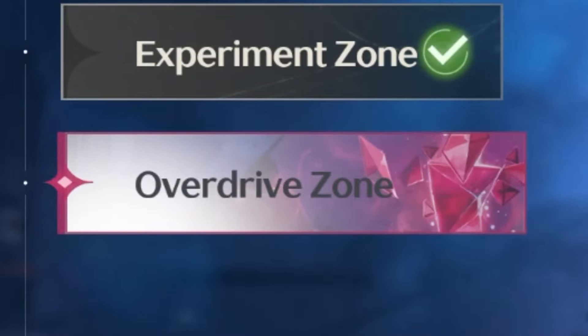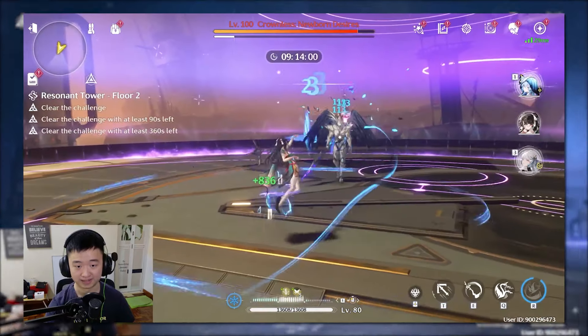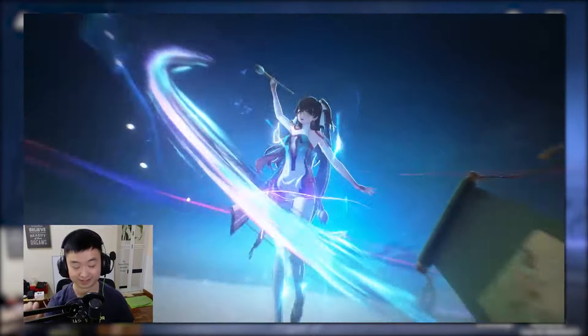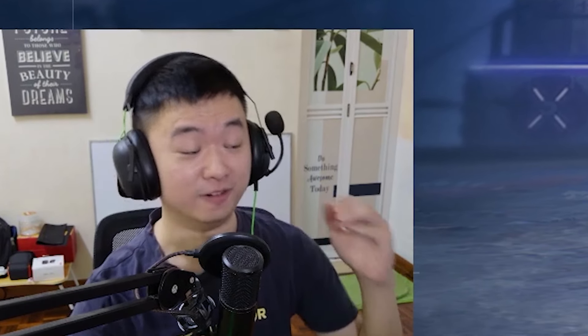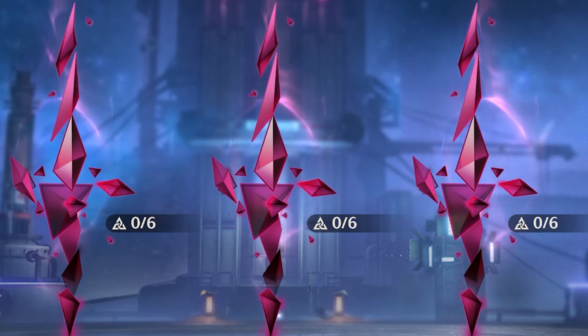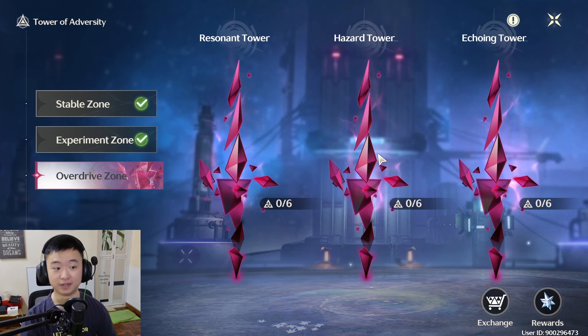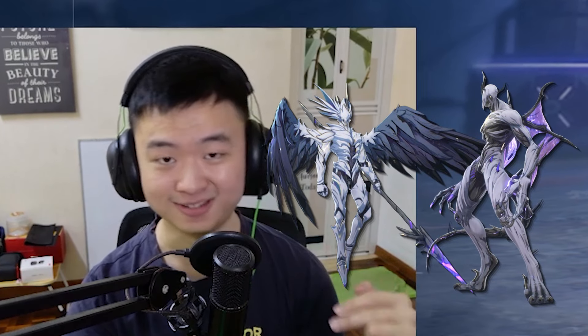Now if you're unaware, it is a new tower diversity zone where it has tougher enemies even compared to experiment zone or hazard zone. Now as someone who's a casual player, I can't even max star hazard tower, and they have just not released a harder version. We have three towers like every other zone, and I'm noticing there's only six stars per tower — usually that means it's two boss stages, three stars each.